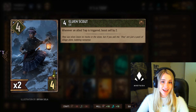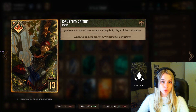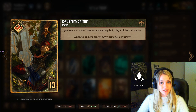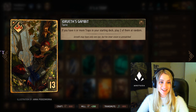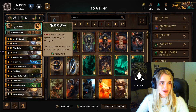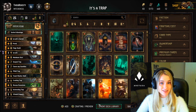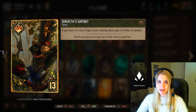Irith Gambit is the sole reason for our leader ability, which is Mystic Echo. If you have four or more traps in your starting deck — which we do — Irith Gambit will play two of them at random. Always make sure you have enough traps in your deck for Irith to pull them out. With Mystic Echo we will be allowed to play a special card from our graveyard — meaning we can play Irith Gambit a second time. This makes for a very powerful combo, especially in a short round.